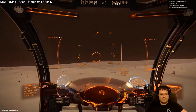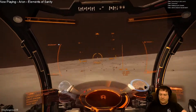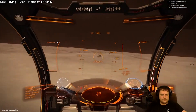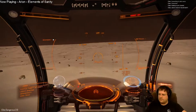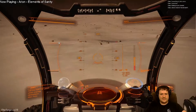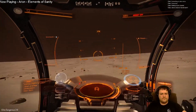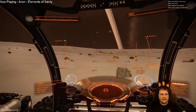Oh yeah, we can recall our ship — that's cool. We'll have to do that then. Let's see what happens. I wish I knew how to fire the turret. I guess this is assist off.